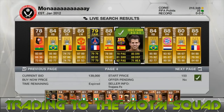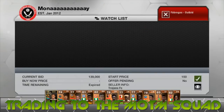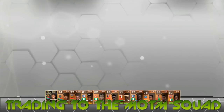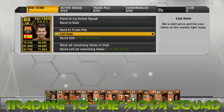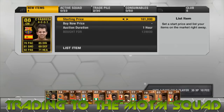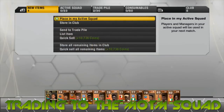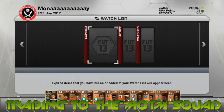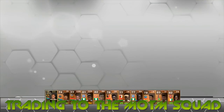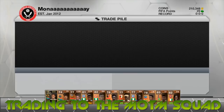Then there is the Inform Cesc Fabregas — the 88-rated version. He was quite cheap; the one I managed to pick up was 139,000 coins and the next cheapest was 165,000, so that's easily probably 20,000 coins profit on him after tax — a pretty decent deal.